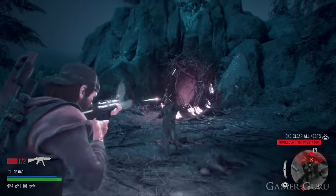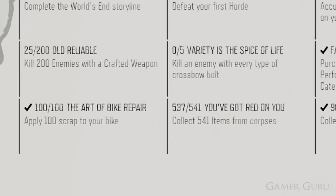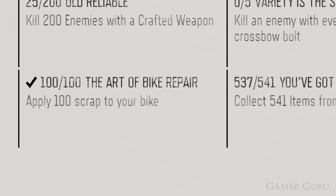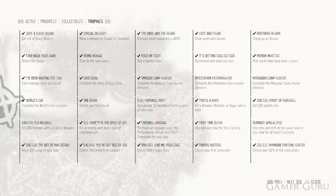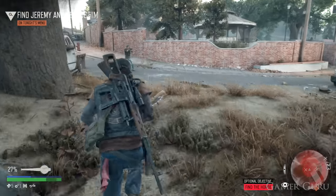There are two other trophies I'd recommend starting as soon as possible. The first is 'Art of Bike Repair' — it's quick to get because your bike takes a lot of damage and this trophy just requires you to spend 100 scrap repairing it. You'll almost get it automatically, but avoid the habit of always repairing at the mechanic with credits before you earn this trophy. Repair manually with scrap first, then switch to the mechanic afterwards.